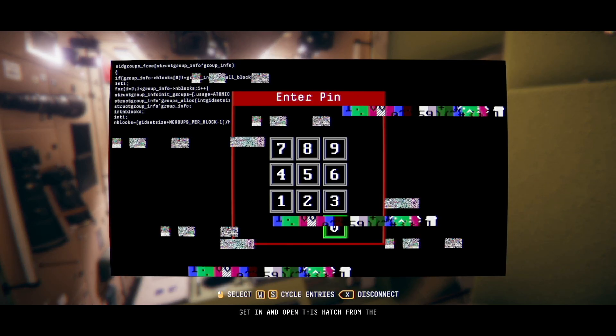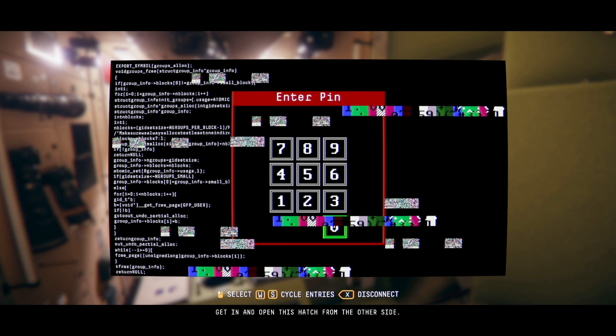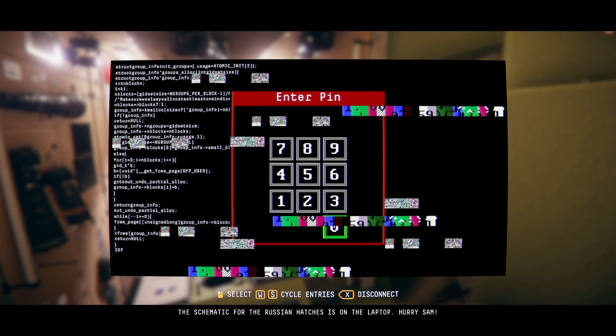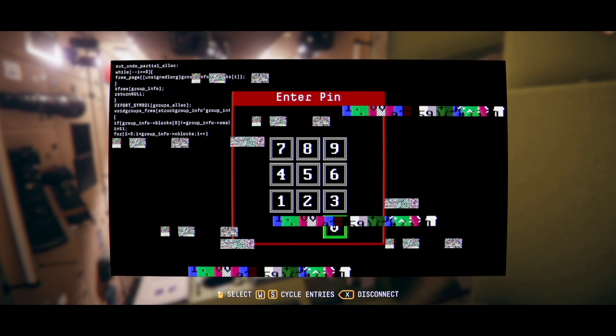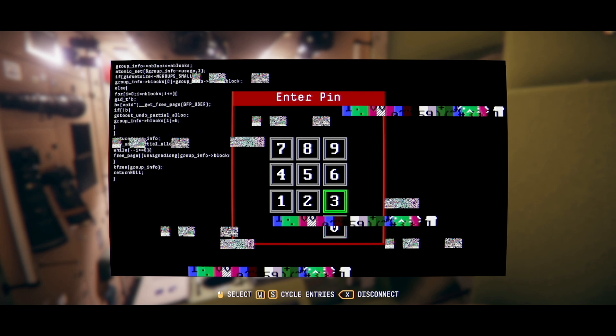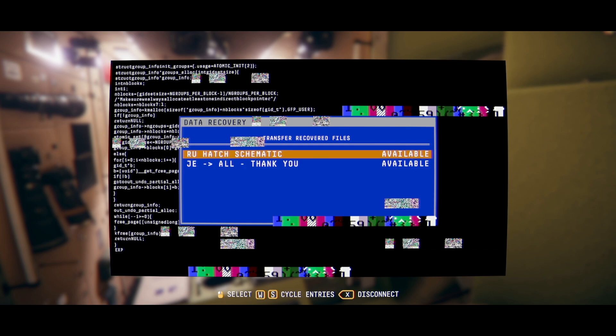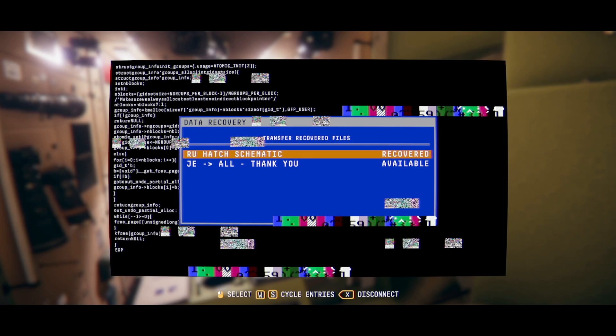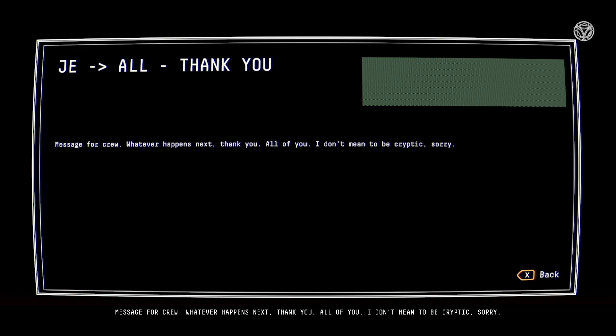'Get in and open this hatch from the other side. The schematic for the Russian hatches is on the laptop. Hurry, Sam.' Enter pin - 9338. Russian hatch schematic. Got that. 'Thank you.' Message from crew: 'Whatever happens next, thank you, all of you. I don't mean to be cryptic. Sorry.'